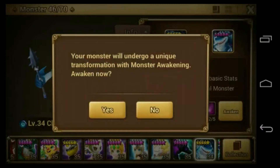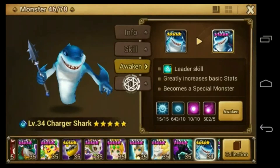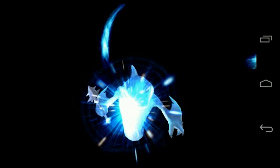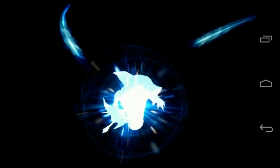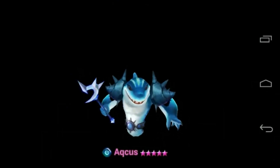The water samurai that just got into the Hall of Heroes will be made stronger because it scales on speed. So he's a good addition to the team. Let's go ahead and awaken him and see what he looks like. Aquis looks pretty much the same — he has shoulder pads and a belt.